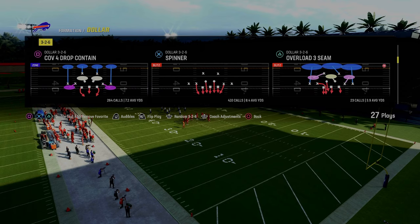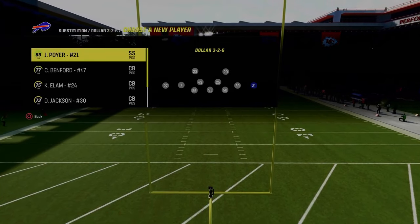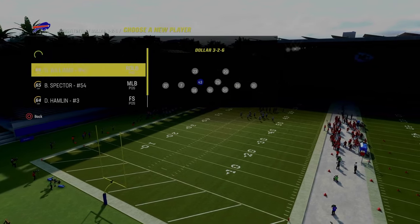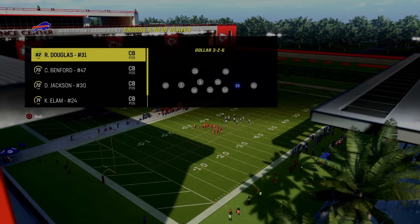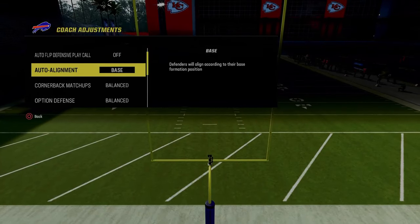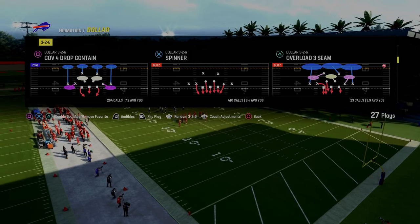We're actually going to be doing this out of the cover four drop contain. Before we get into the actual setup, I want to touch on abilities. In Ultimate Team, the main thing is to have deep out zone KO on both of your outside corners — that's what you want for a standard cover four style defense. At user positions, you want lurk artists on safeties, otherwise they won't react to the ball. For coaching adjustments: auto flips off, baseline on, and zone coverage on default. The quarters play better on the outside with default, and we'll be in cover four drop contain.